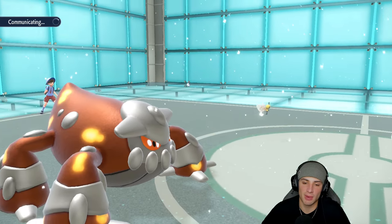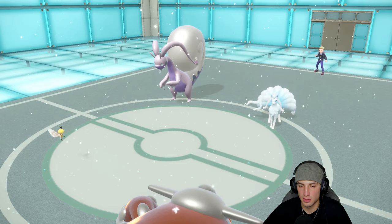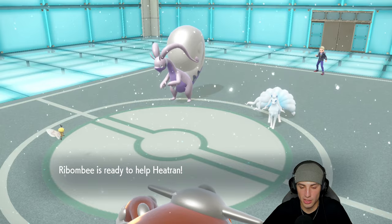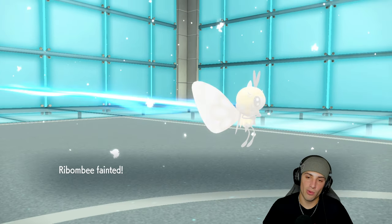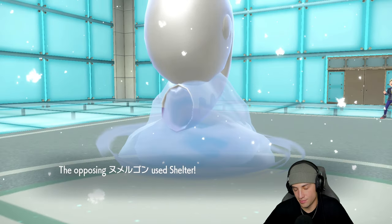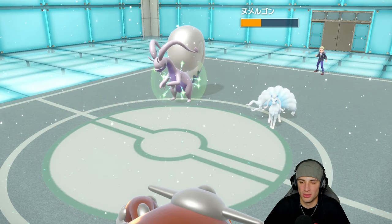I'm not too worried about Ninetales with Tailwind up — a back-end Pokemon or Heatran next turn can deal with it. I think Goodra is rocking Body Press as well. Earth Power gets going and does some nice damage — we like that. Moon Blast connects and now Goodra uses Shelter for defense boosts. At this point I bring out Urshifu.